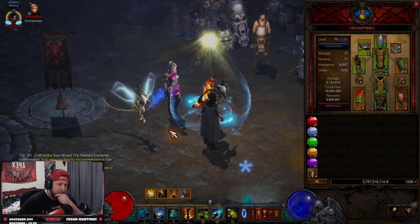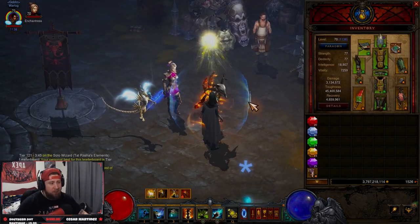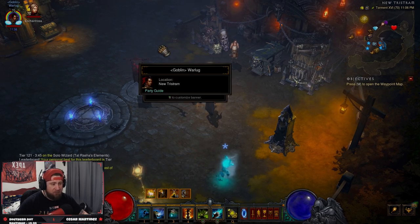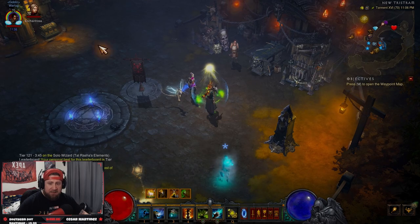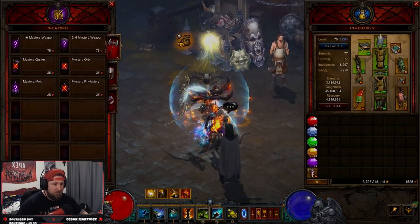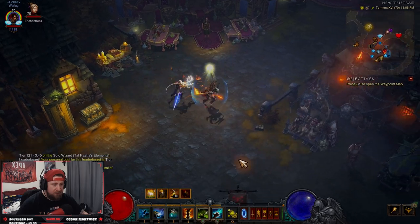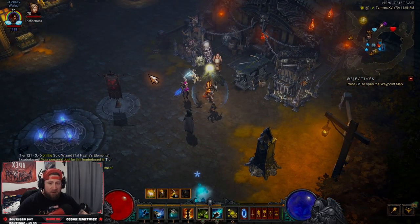There are a few things we're going to go over while speed farming. The first thing I want to mention — shout out to Rax — is that 'the town is lava.' You want to spend as little time in town as possible while farming GRs. That includes spending blood shards, salvaging items, and using the book to identify legendaries. You want to spend the least amount of time here.